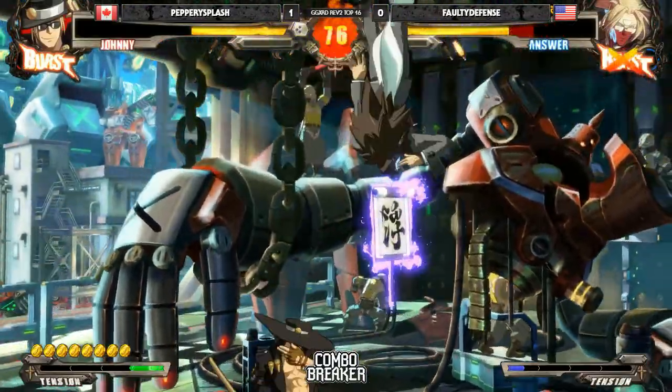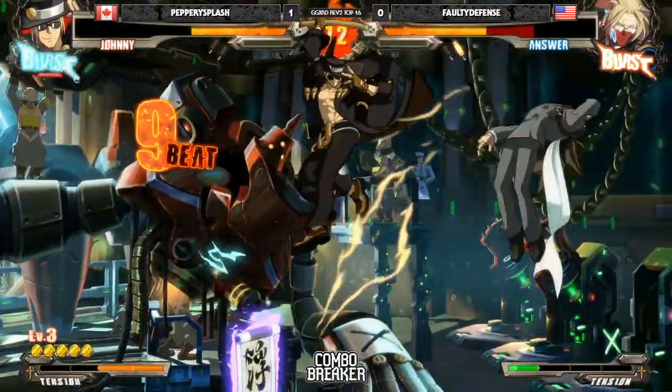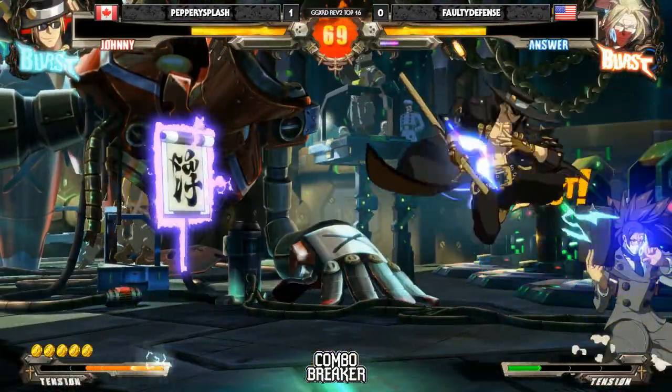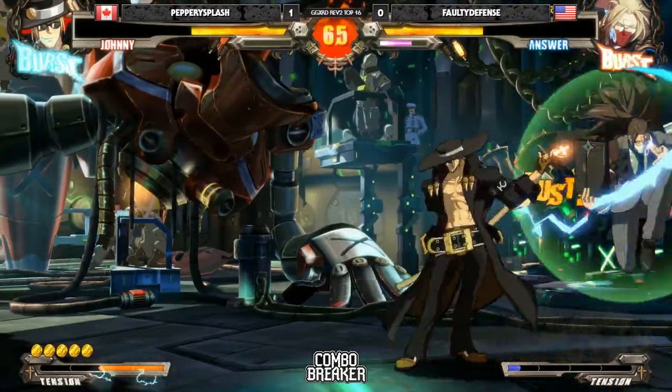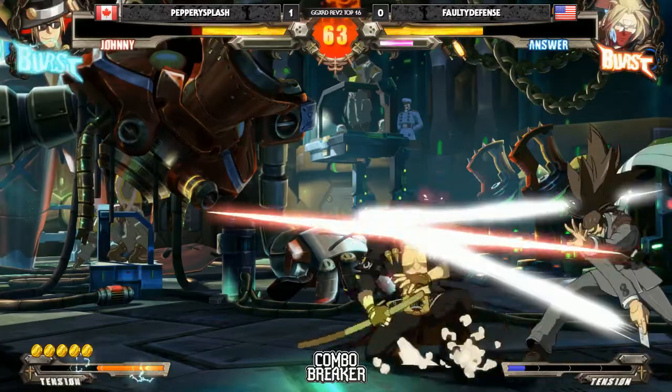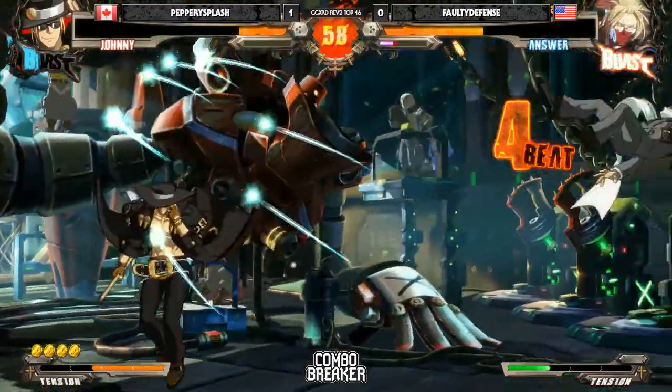What was that for Faulty? Gets the wall bounce. Rye to get the knockdown — level three. Dash up cancel — I like this pressure right now. Anser holding his ground. Look at that guard gauge. If he gets hit right now — uh-oh, here we go. Nice check. I love that backdash, just in case he was about to burst. There it is — Peppery tried to cross under and he still got hit.